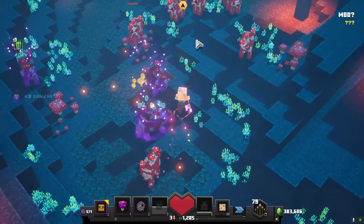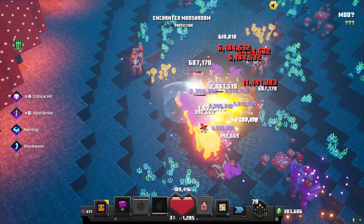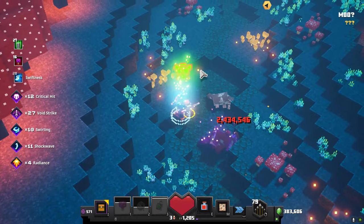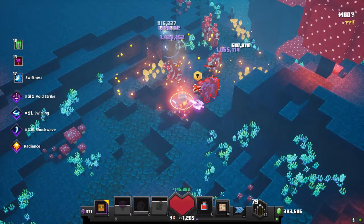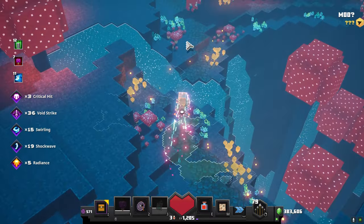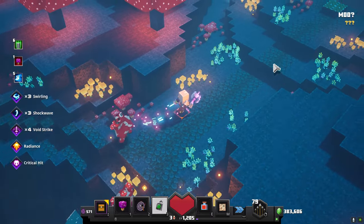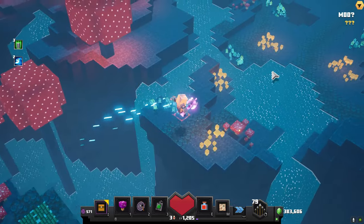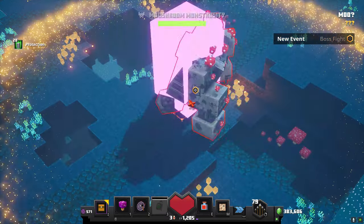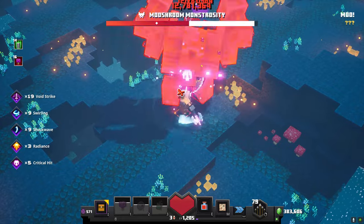Getting closer to the boss — let me just group up a big group of cows. Gone. And melt. The amount of damage you can get out with this is insane — it's really good at handling groups of enemies. Now we'll be able to see how it performs against the boss. The damage is slowly starting to increase, with a big hit back there.